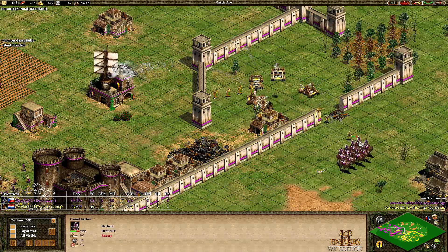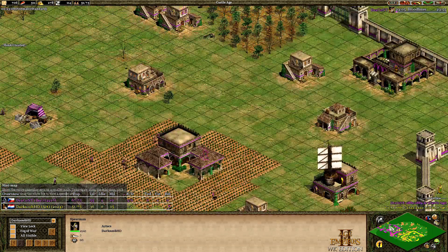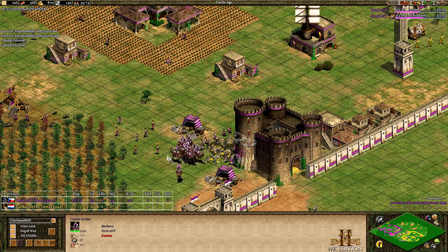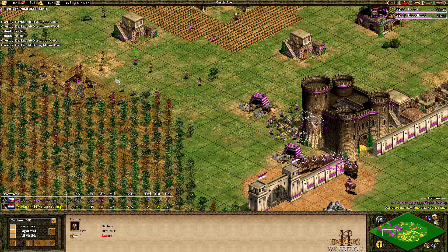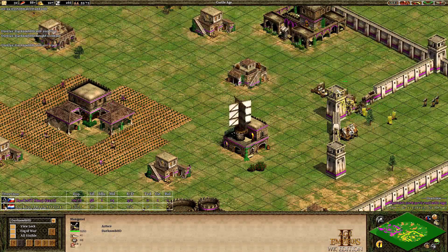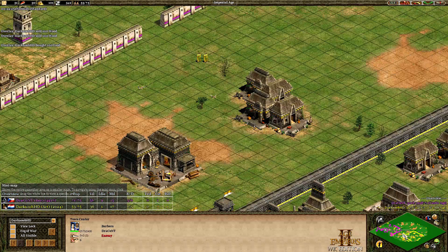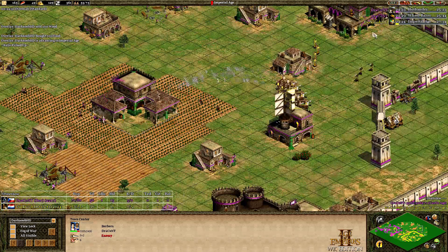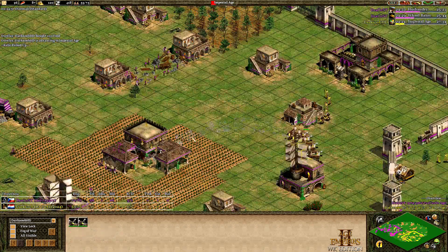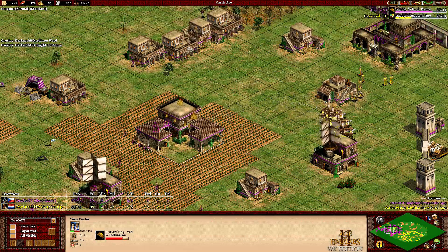The market went down with the Mangonels, and now Dark Noob will be able to go in. The Camel Archers are trying to snipe things — the Eagle Warrior went down. Dracont is on more villagers — he's plus 50% actually, 19 villagers ahead — and doing Loom now, also Bloodlines for those Camel Archers. Sending villagers back from the gold. The Archery Range stable is up — we might see Thumb Ring soon. Dark Noob is close to clicking up to Imperial Age. Coming up at 27:34 — that's a nice time.